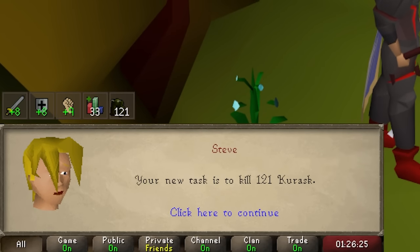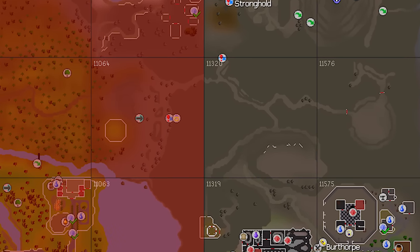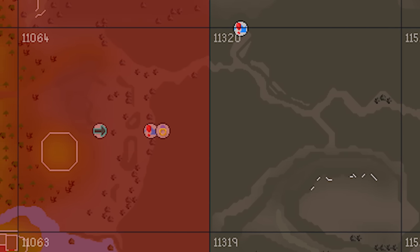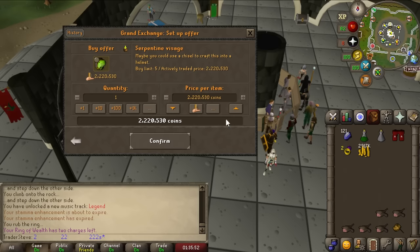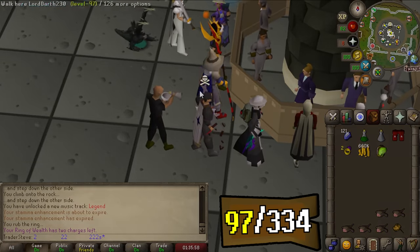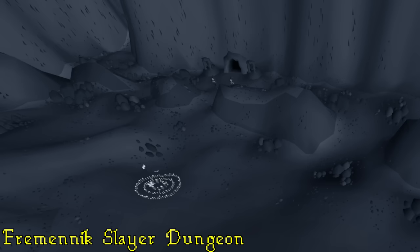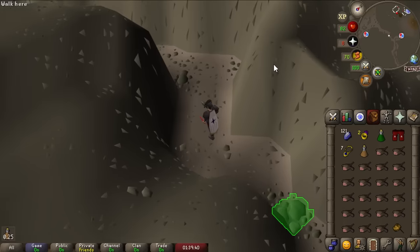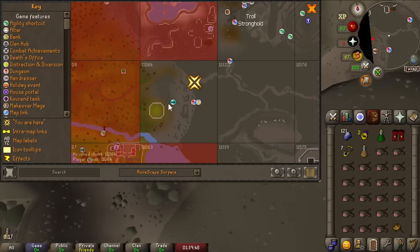First task: Kurass — that's an interesting one. We don't currently have access to it, but I overlooked one really simple way to get there. Because we've been pushing north into the troll kingdom, we've unlocked a really quick way to get to the Freminic Slayer dungeon, requiring only one chunk. We have about 3 mil in the bank — enough for another item — so we're going to buy the Serpentine Visage, about a 2.5 mil item, which will unlock that important chunk.